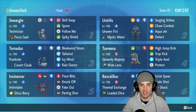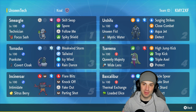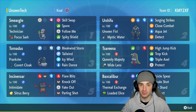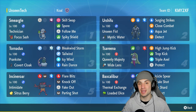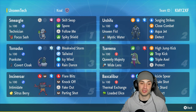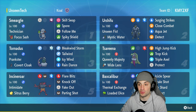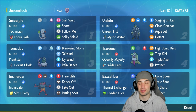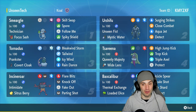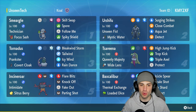We are using a Technician Urshifu team. We got Smeargle in the top left with Technician as its ability and Skill Swap, so if we use Skill Swap onto Urshifu we pass Technician onto Urshifu. Technician boosts moves of 60 base power or below by 50%, so Surging Strikes at base 60 gets boosted to 90 base power. Smeargle also has Focus Sash, Spore, Follow Me, and Spiky Shield.